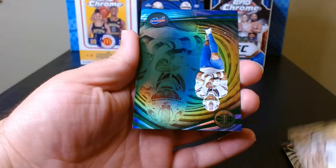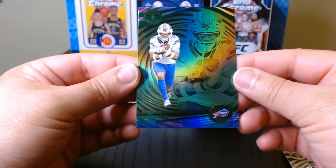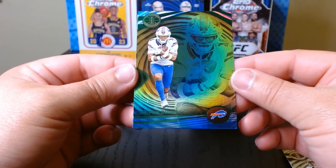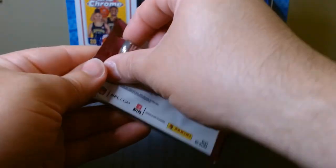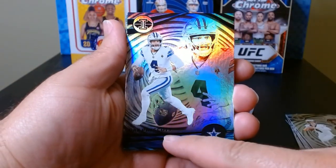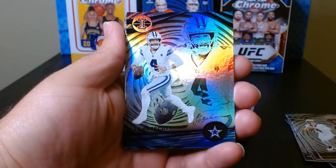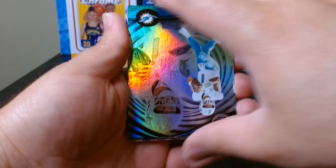We got the emerald - this is the emerald parallel of Stefon Diggs, pretty nice. Third pack, here we go. Dak Prescott. I have to say I don't like that the name you can barely read it - who the hell decided to put the name in black...